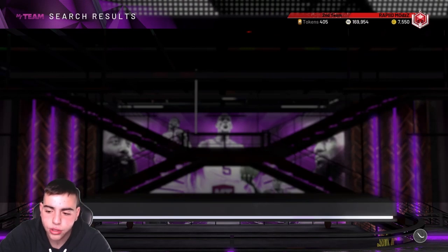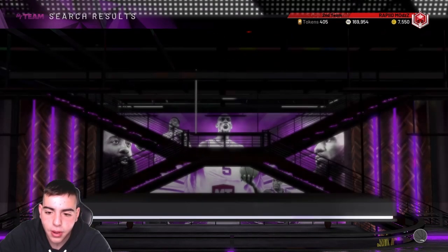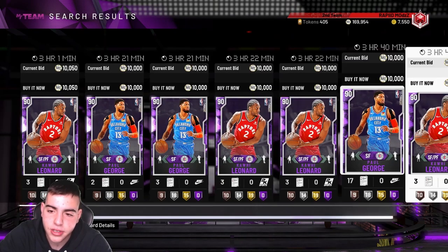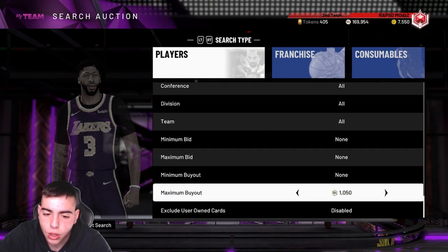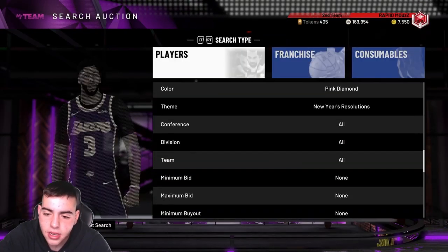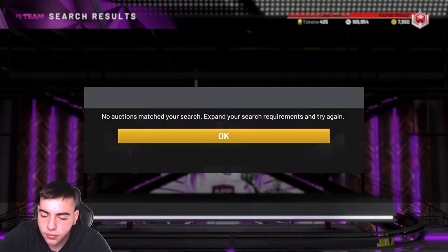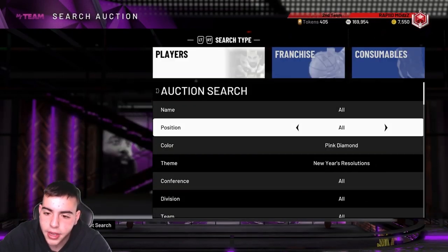Let's see if their price dropped — the market's whack right now. We got 9k for the Kawais. Honestly, the only thing I'll be paying attention to right now is diamonds and stuff in the set. I would try the new year's resolution filter — Pink Diamond, maximum buyout 100k — and try to snipe one of these Pink Diamonds. This is the one filter I'll be trying mostly all day.